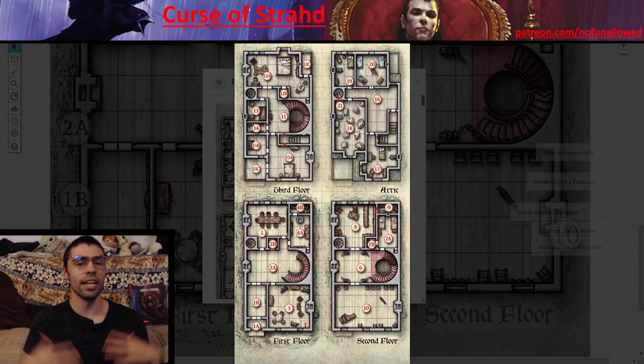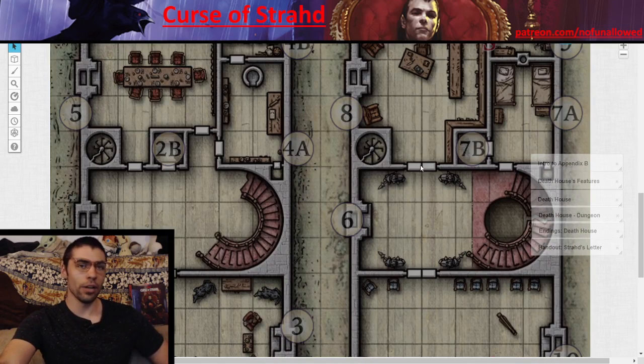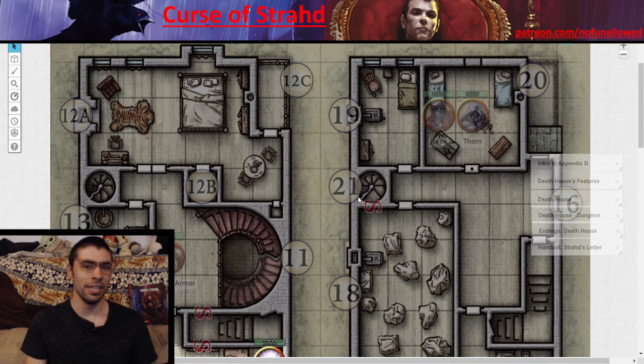If you do decide to run Death House, you have to be willing to throw players some bones — not just the literal bones of the children, but metaphorically. Allow them to explore. If they get stuck and can't find the attic, you'll need to nudge them: someone stumbles into something, and bam, there's a secret door leading up to the attic. You also need to prepare them for the fact that this place is scary and dark, and that PC death may happen.